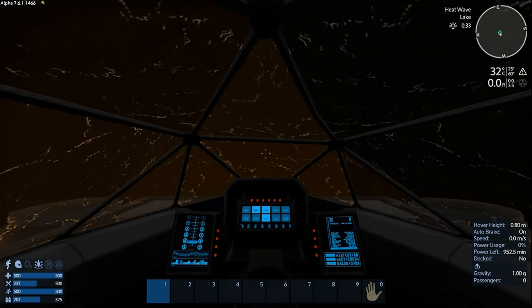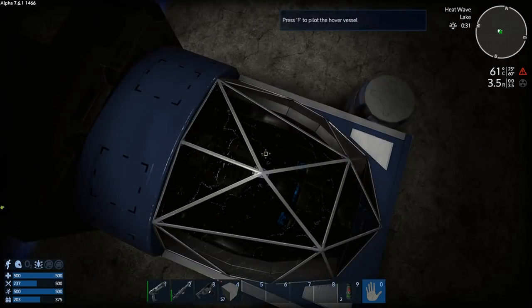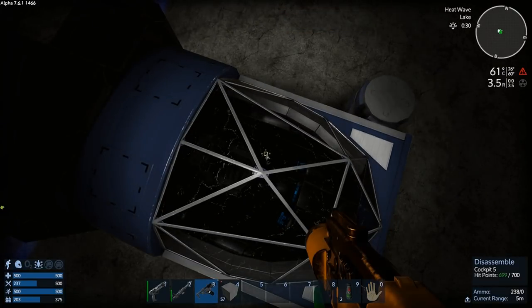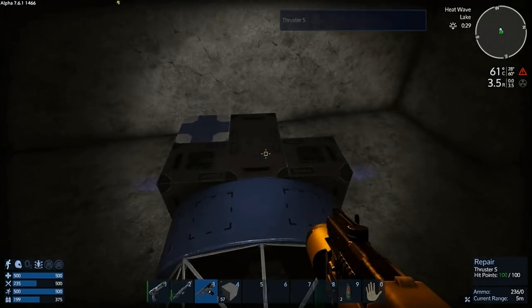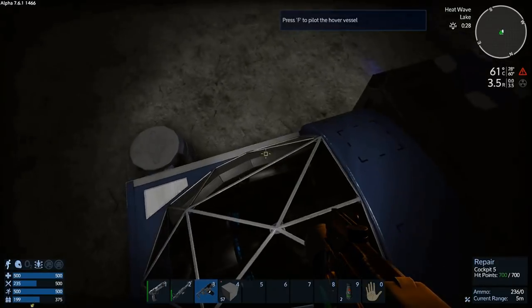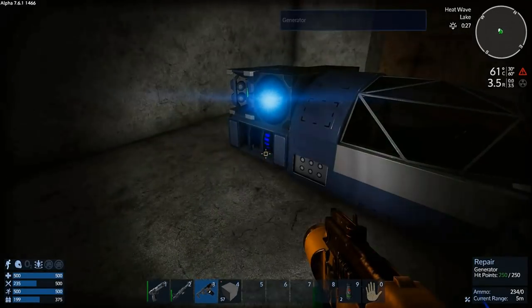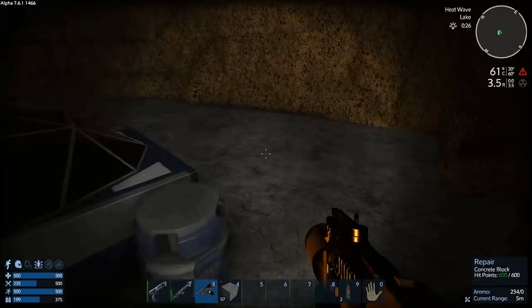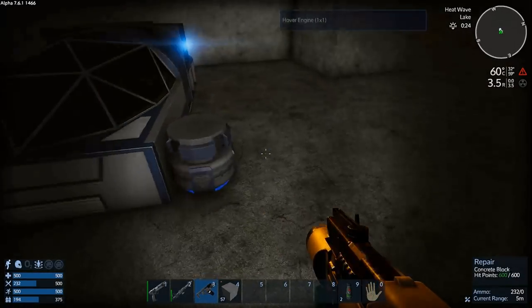The cockpit was driving me nuts, let's repair it. That's all it was — just a bit of damage. How do you spawn something in with damage? That's crazy. I just built it in creative too. It must have taken damage spawning — that's crazy.